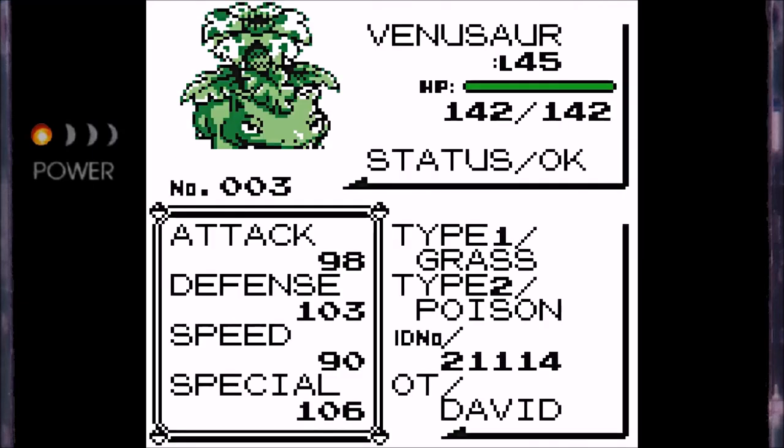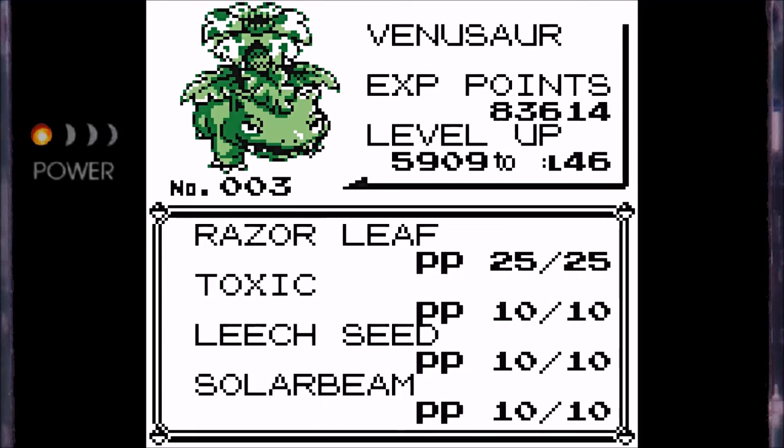For Venusaur, I have replaced Poison Powder with Toxic. Toxic inflicts badly poisoned status, which is very good in this game when used in conjunction with Leech Seed, because Toxic and Leech Seed will actually share Toxic's damage counter. So if Toxic does 1/16 of damage, Leech Seed will proceed to do 2/16, and then the next turn Toxic will do 3/16 and Leech Seed will do 4/16 — it's kind of broken. Unfortunately, as far as I know, Leech Seed's recovery does not scale in the same way.